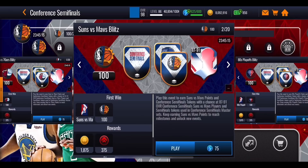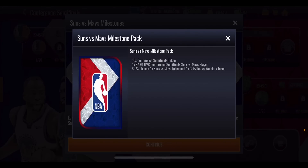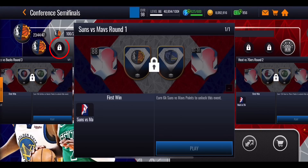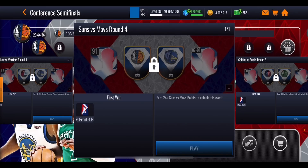You'll also get 100 points which are going to help you in the milestones on the right-hand side of the event. Every 2,000 points is going to get you something. The first milestone gets you one player plus 10 Conference Semifinals tokens and an 80% chance of getting one of the specific tokens you need for the masters. You'll get a pack like this every 2,000 points. On the milestones worth 5,000 coins, they're going to unlock locked events. The first gives you a guaranteed 80 overall player, then an 89, then a 90, and then a 91 overall player. This is important if you get extremely unlucky — keep playing through the Blitz events and milestones and eventually you will get yourself that 91 overall player you need to go into the set.